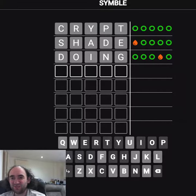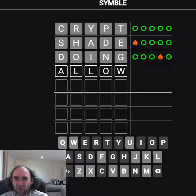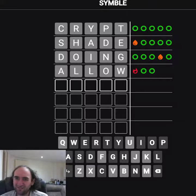But it turns out not to be a good idea. So we might have the A in first and the O in fourth — that's definitely a possibility. Let's try allow. I don't like duplicating a letter, but it could have been correct, but not anymore.